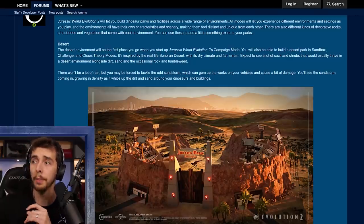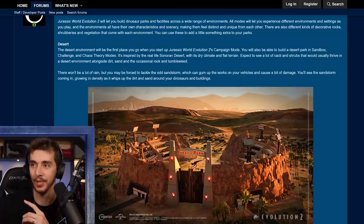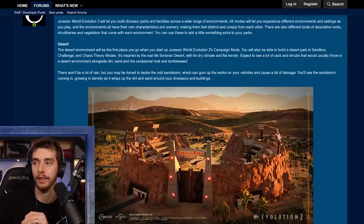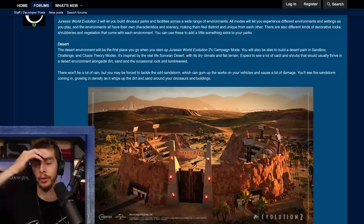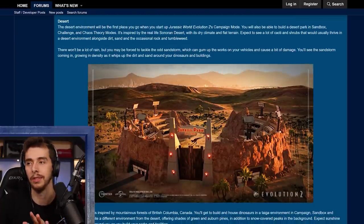The sandstorm can gum up the works on your vehicles and cause a bit of damage. You'll see it coming in, growing in density as it whips up the dirt and sand around your dinosaurs and buildings, so you have a bit of time to prepare. Like you can see from San Diego — you'd see a huge cloud wall coming towards you. That would be so cool. So that's desert — not too dramatically different, but interesting.